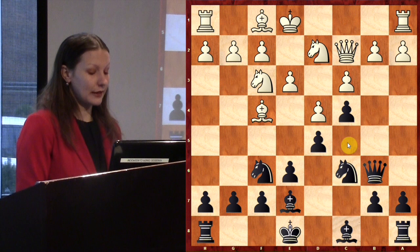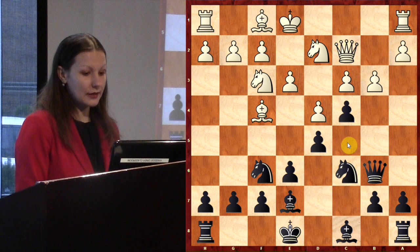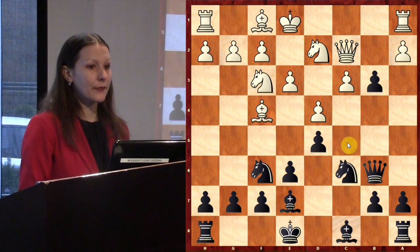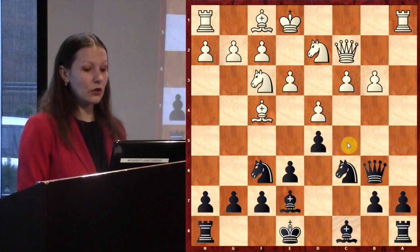White decided to play b3 to attack my pawn on c4 and in the future push pawns in the center. After cxb3, why is axb3 correct for White? It opens the a-file for the rook, and also the pawns advance toward the center, which is very important in the middlegame.